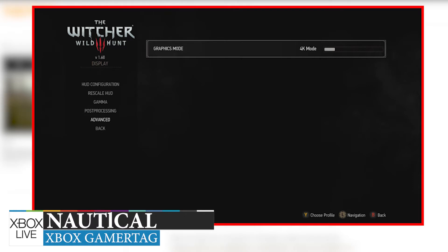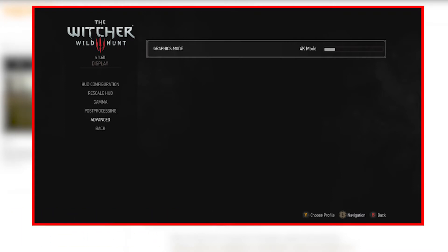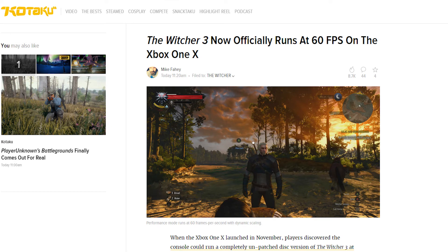I'll probably go with the performance mode, because it gives basically dynamic scaling resolution from 1080p up to 4K, but with up to 60 frames per second. Would I like a guaranteed 60 frames per second? Yes, but I'll take anything up to 60, because that probably means there will be dips when you go into certain towns and during combat sequences, which are very stressful on the system. I'd say it's probably going to run constantly anywhere between 50 and 60.